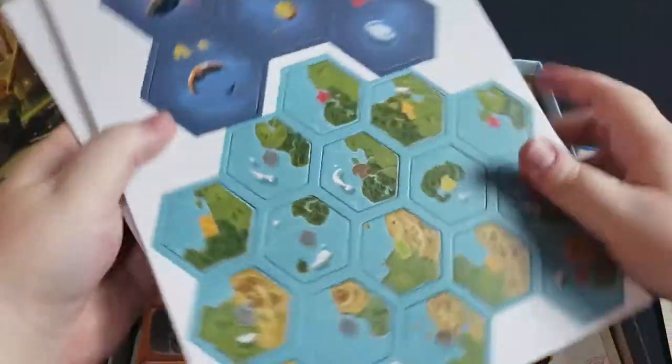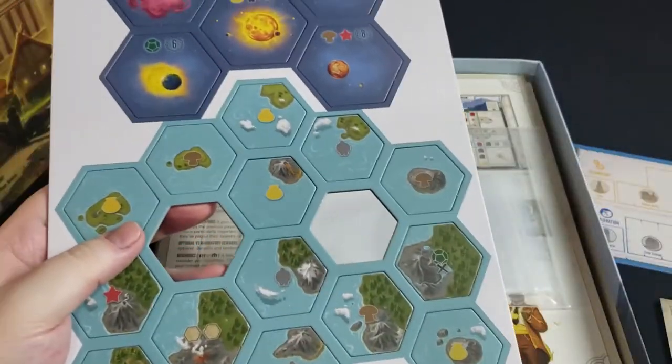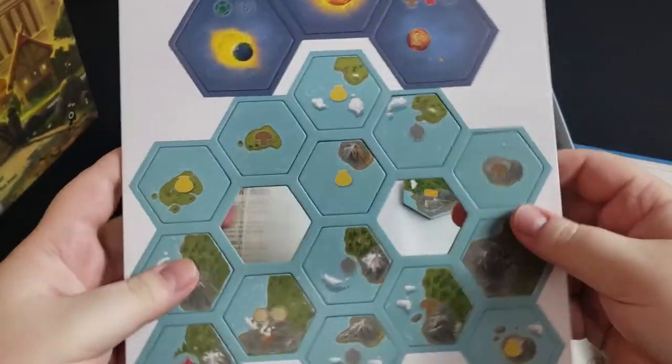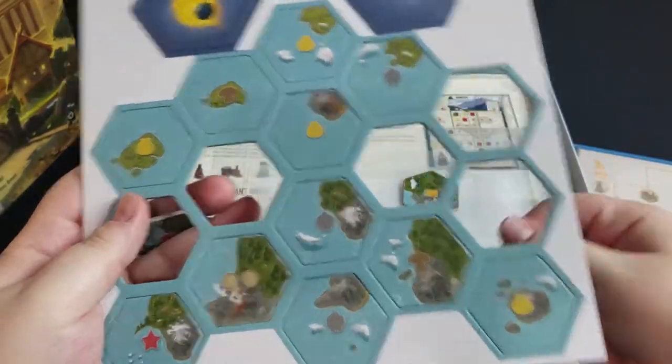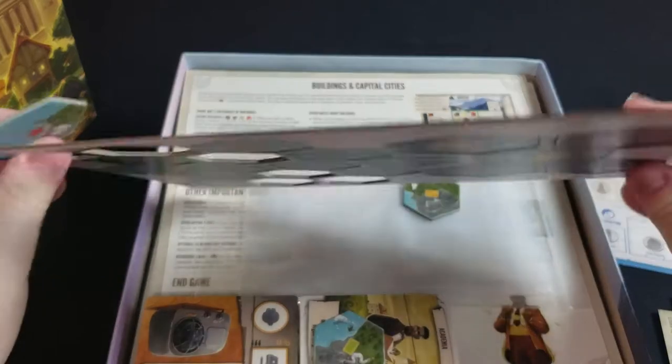We've got some punch board here. These are for the different land areas that you can discover during the course of the game. They come out very easily, and with most Stonemaier games, card stocks are very good.